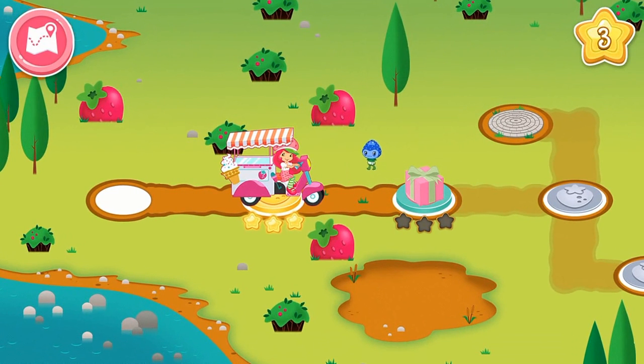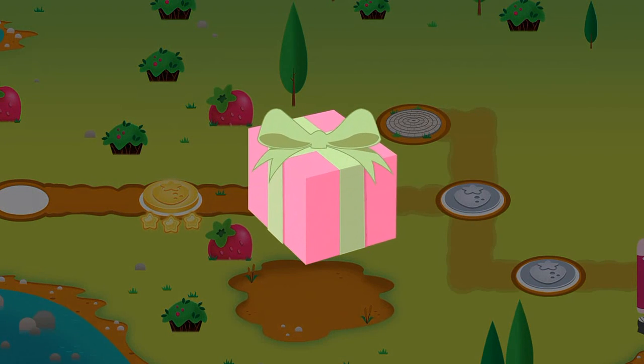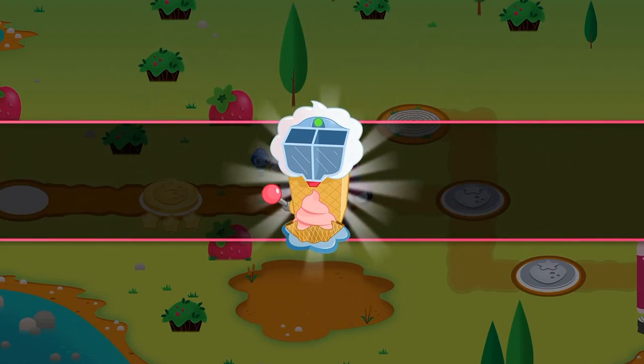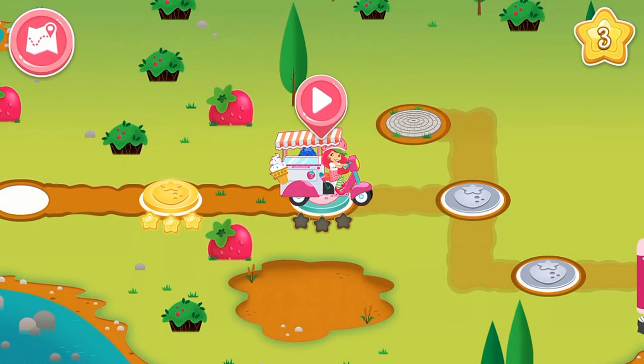A special delivery just for you. Let's see what's inside. You can drive the ice cream truck by touching the place you want to go to. Tap the gift box to open it. A soft ice cream dispenser? Exactly what we needed!